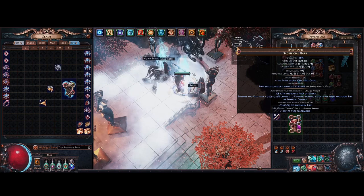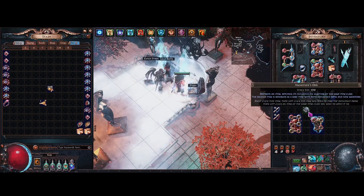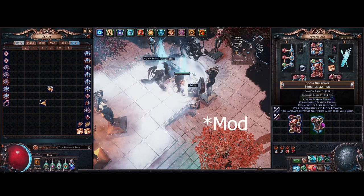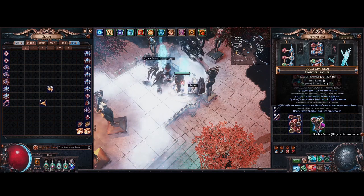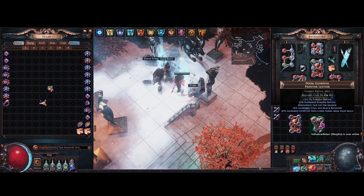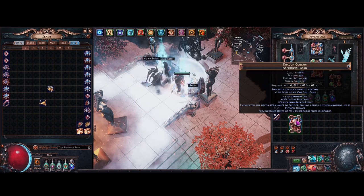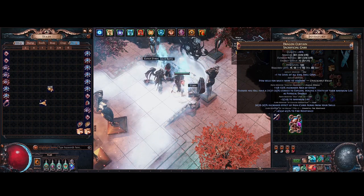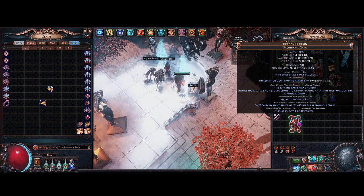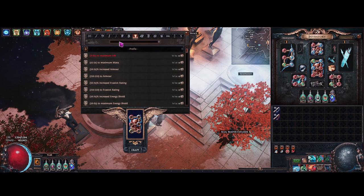Now we have elevated explode, and it actually rolled very nice with some life — though that doesn't really matter at this point because we're going to combine the two bases now using the Awakener's Orb. You have to make sure there is only one influenced mod on the base you're sacrificing — in this case it's only the non-curse aura mod; check by holding Alt. Right-click on the base you want to merge, then click on the base you want to keep. We got a nice fire roll, and there's an open suffix, so we can craft the percent life mod. It actually rolled very nicely on the aura effect.